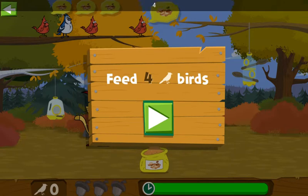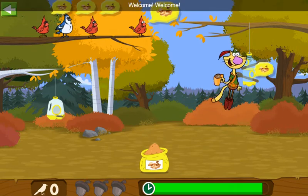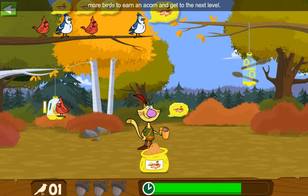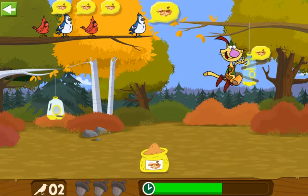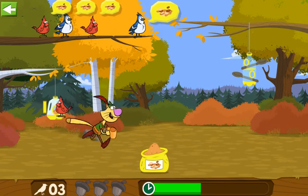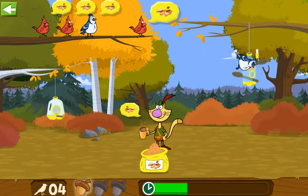We need to feed four birds to get to the next level! Feed three more birds to earn an acorn and get to the next level! Please put that feed in the feeder! Come and get it! You won an acorn! Keep feeding birdies to win more acorns!